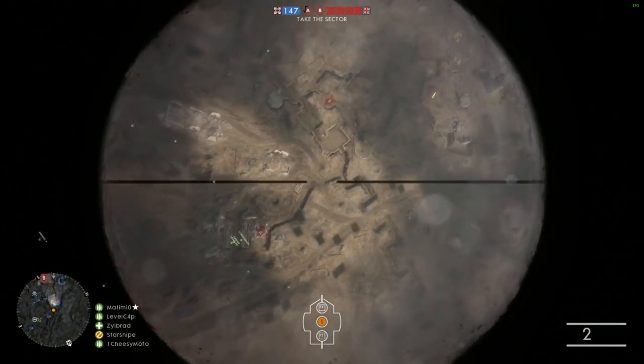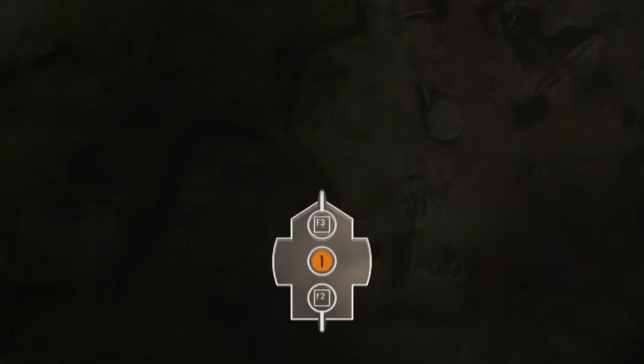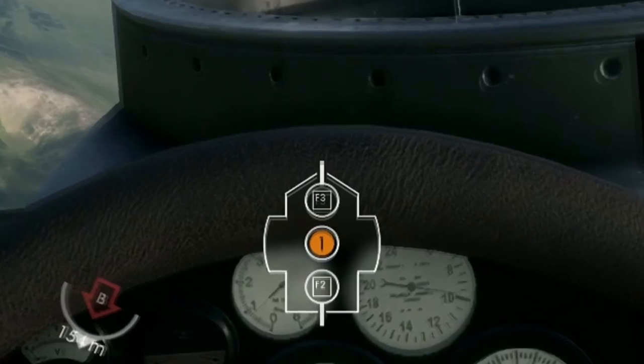And finally, swapping seats. On your screen you should see the diagram of your plane, and corresponding with the different seats there should be a button you can press to swap to that seat.